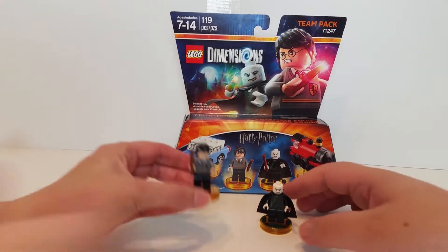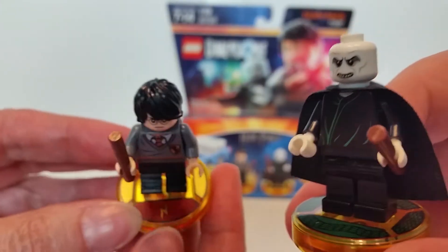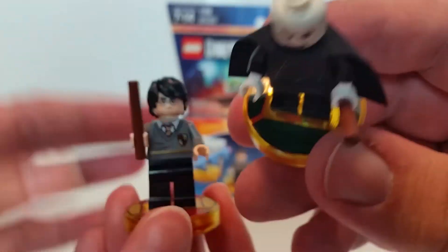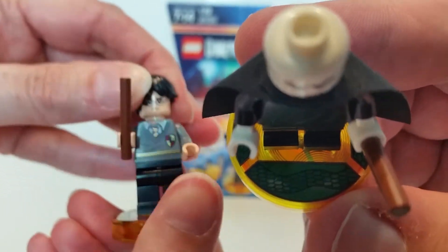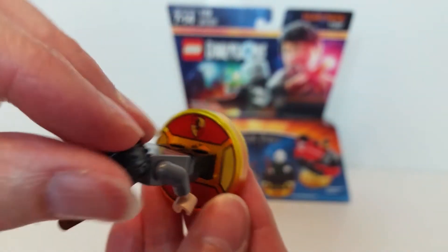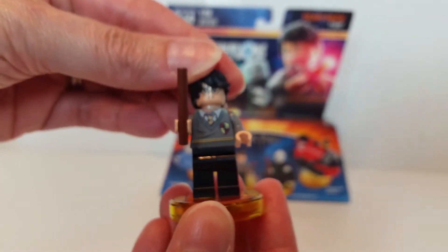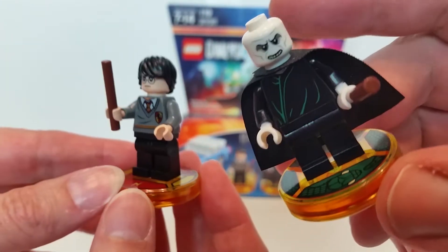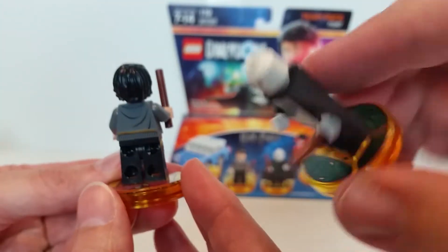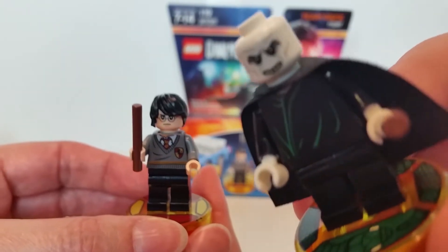We've put together the figures and they are really cool looking. My favorite part is Harry Potter has two faces — a happy face and an unhappy face. His base has a lightning bolt and the Gryffindor shield. Voldemort's base has Nagini going all the way around it. They both have wands. Voldemort only has one expression but no nose — no nose at all!